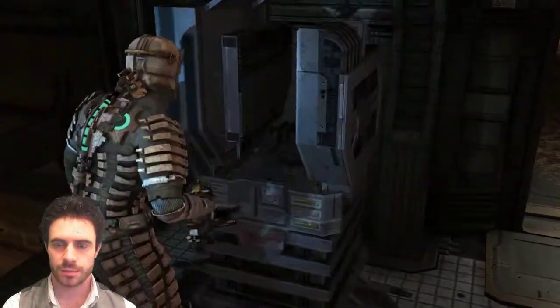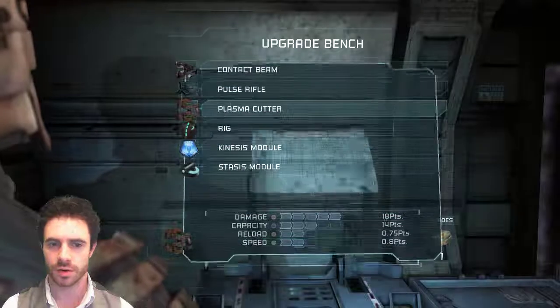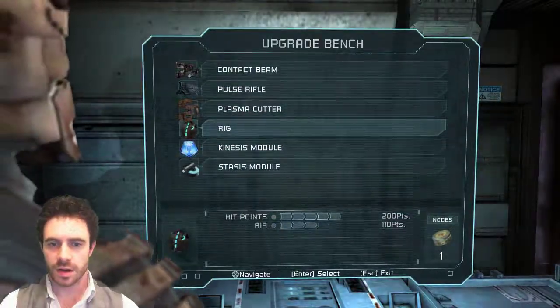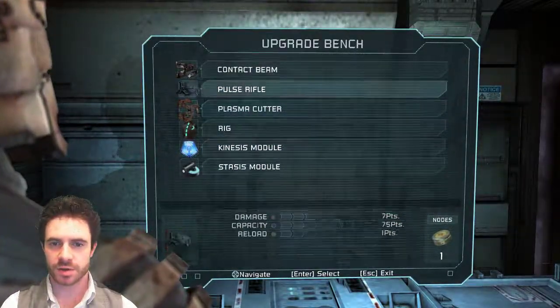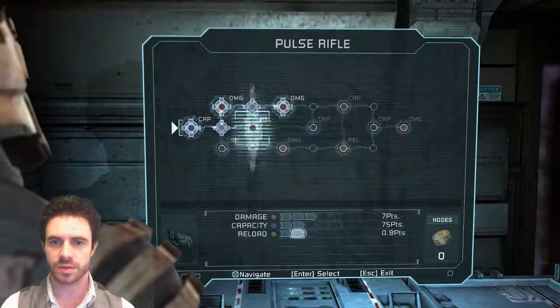A bench. Did I pick up any nodes? I think I picked up one. I don't need any more air. Plasma cutter is pretty much there. Pulse rifle - reload speed, may as well take it. Seems good.